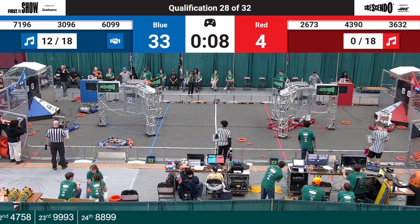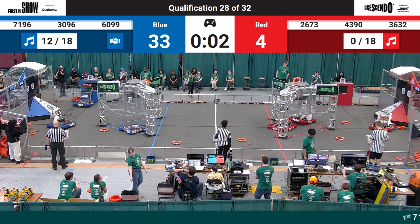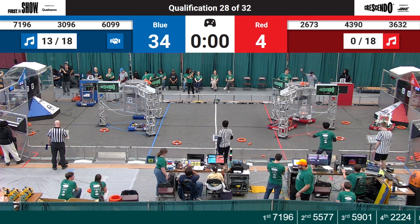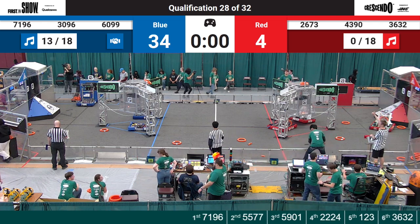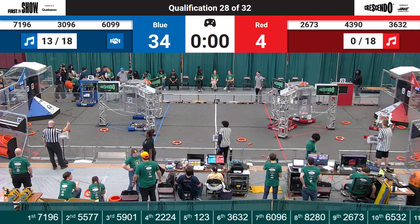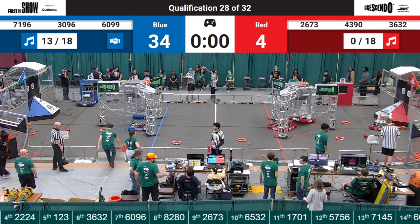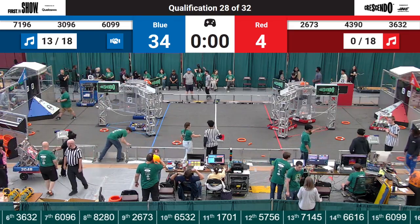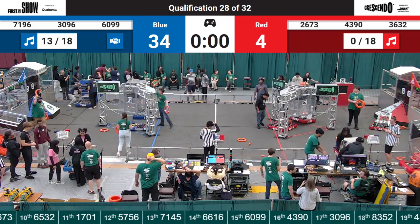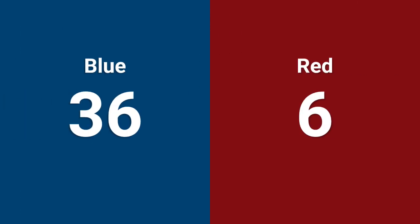They're in for the park. 3632 — can they get it? They've got contact with the chain. We've got human players throwing the notes. We've got a note scored on the Blue Alliance as we go in for the parks. Plates are green — get your robots. And it's time for some scores. It's the Blue Alliance with a score of 36 to 6.